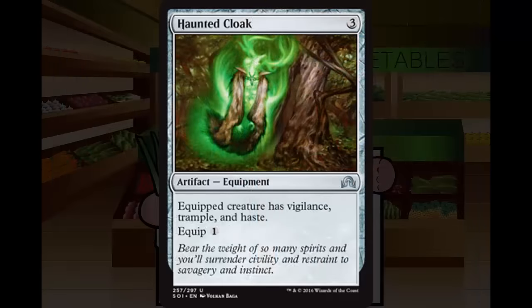Next up, Haunted Cloak. Haunted Cloak is 3 generic mana for an artifact equipment at Uncommon. Equipped creature has Vigilance, Trample, and Haste. Equip cost of 1. Four mana in order to get Trample without a power boost isn't something I really want. Vigilance is the most boring evergreen keyword — it's just kind of a nice-to-have. And Haste is good for exactly one turn and then is flavor text. D+. This is typical garbage equipment where newer players will go 'ooh look at all those abilities,' and as they become better players they'll say 'oh, it's just a bunch of abilities.'